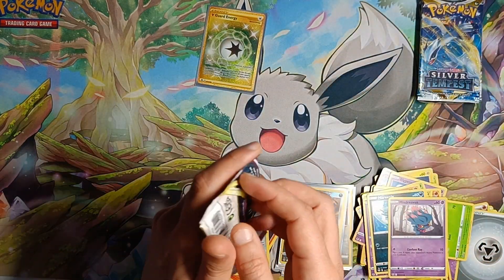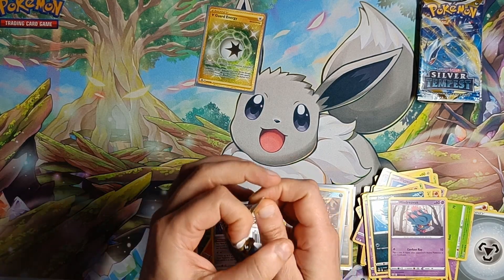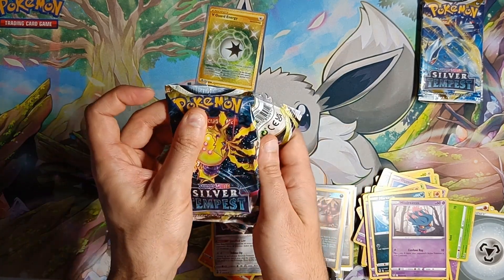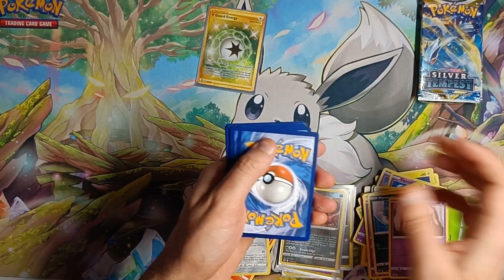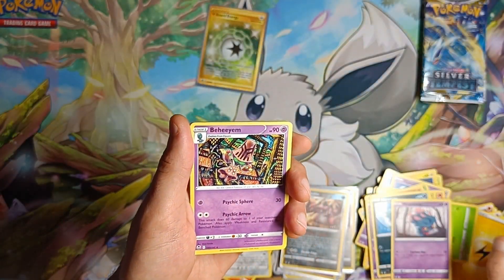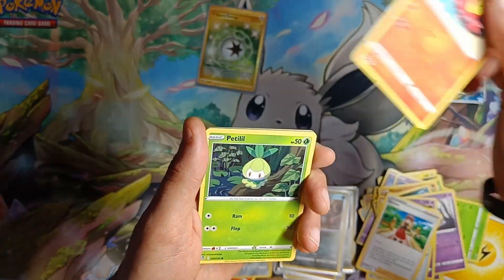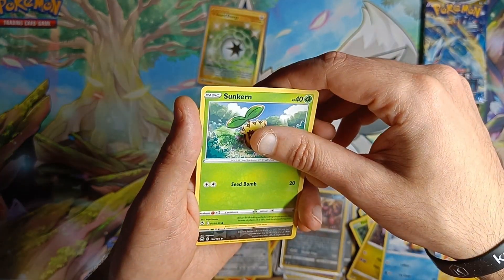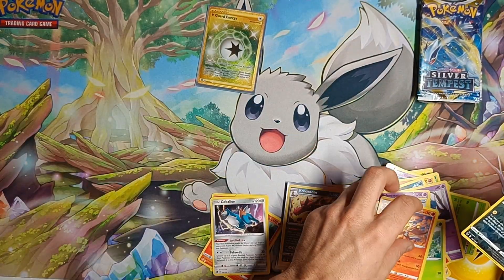Pack number 6, which was pack number 3 to be picked. White coat — yeah, this is gonna be terrible now. That may have been the last pull of the whole box. Lightning Energy, Beheeyem, Rinsely, Joltik, Serena, Litton, Petilil, Chinchino, Noibat, Snow Runt, Suncern — reverse holo Morpeko — and a Delphox, which I'm pretty sure we have.